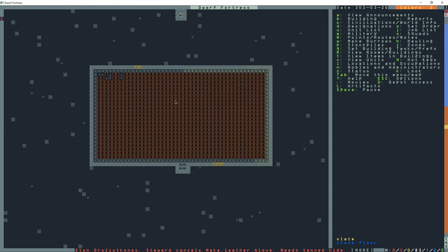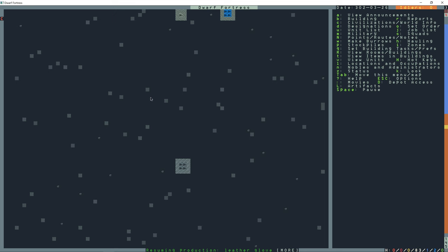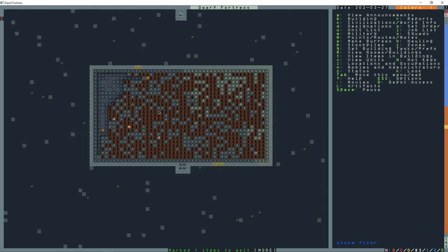This room is going to grow trees for us. We're going to dig out the room so it's large enough for the trees to grow - we'll need to channel down a few z-layers. I believe the minimum is two, but we're going to do four z-layers of open space. Then we'll flood the floor so it's all mud, and once you open up the caverns, spores are released that start growing things in random places.